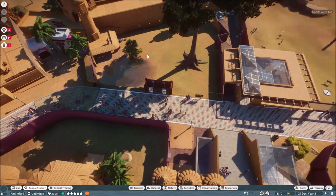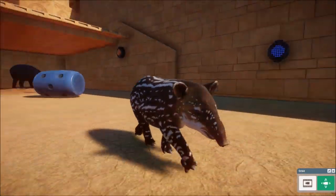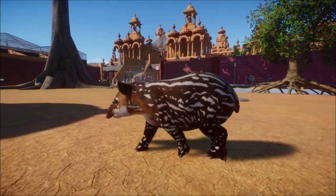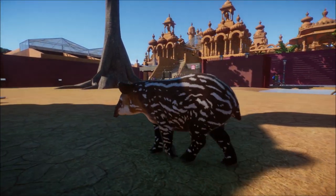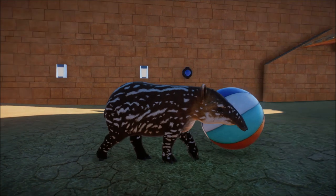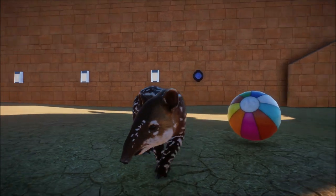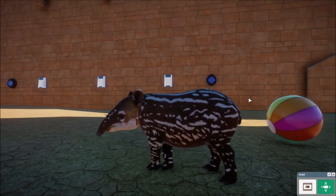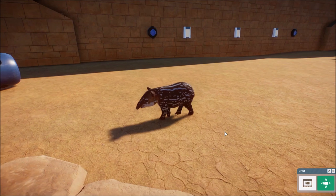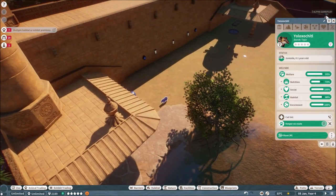Here we are with the baby tapir — I promised it to you! Isn't it the cutest? I was just so happy. The best baby tapir! If you get this game, look forward to all the baby tapirs and baby animals in general. He is so cute — how he wiggles his ears, the tiny little stripes, and he was running. I was really happy to have a tapir baby, because apparently it's also a bit of a fiddly thing to achieve.